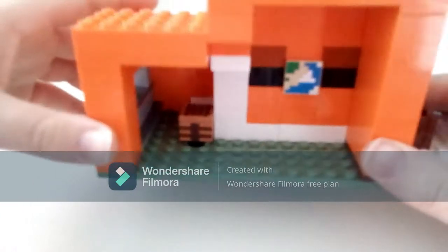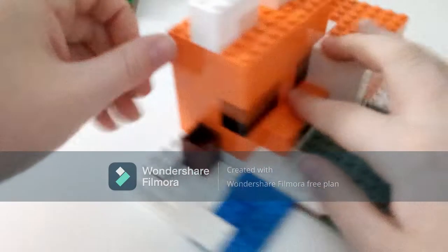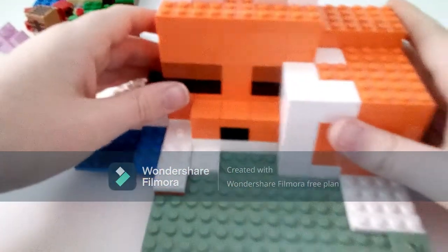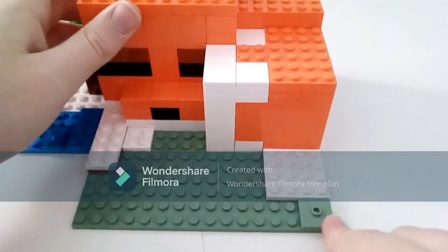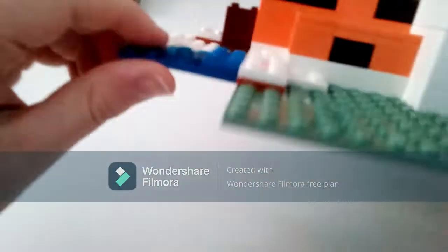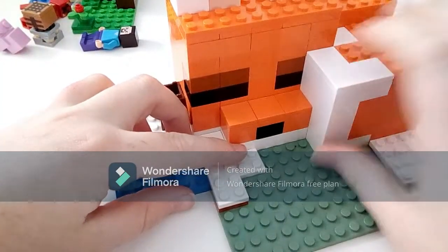I'll show you the interior — I've taken some of the blocks out so I can show you better. I apologize for not showing the minifigures first — I'll do those afterwards. The interior doesn't actually have a door, which is a bit annoying. It just has a window, so I suppose you could jump through that. I thought maybe you could pull off a white section to get in, but no.